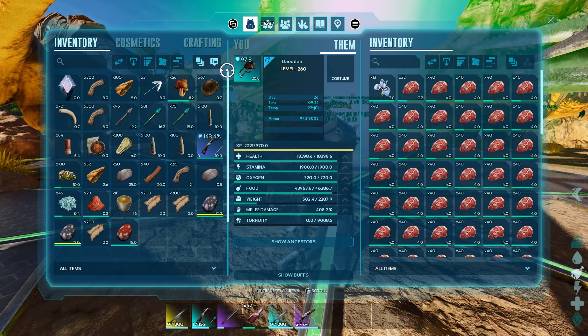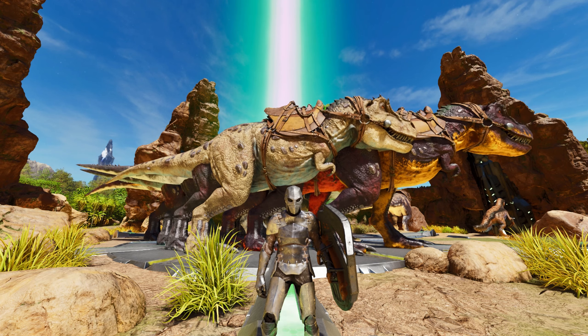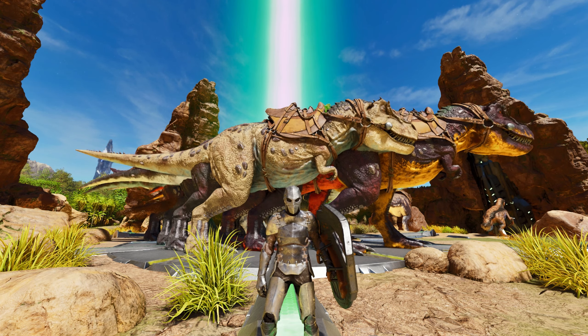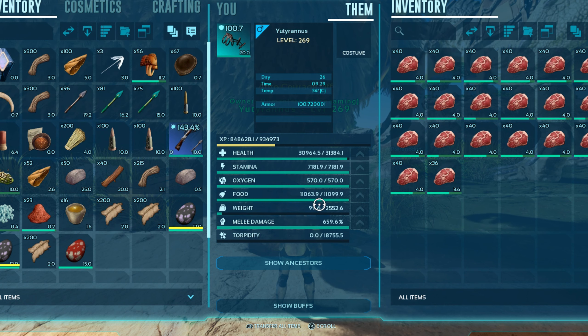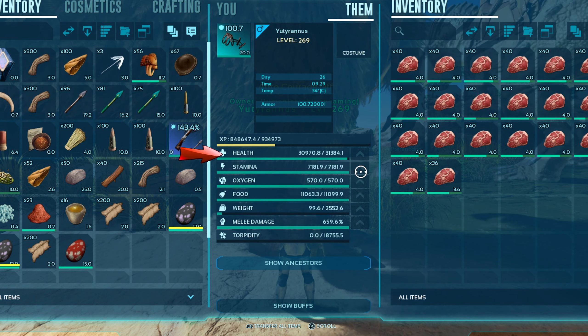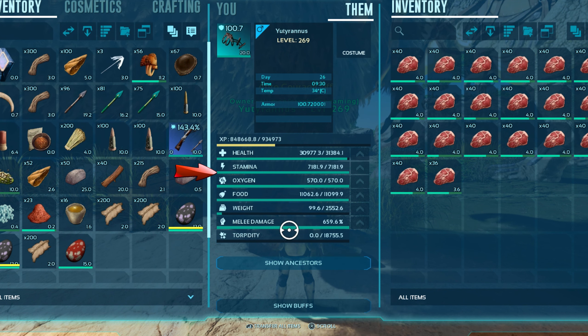For your Yutyrannus and Daedon, you need saddles with equivalent or higher armor than your Rex saddles. These blueprints are a little bit easier to get because they spawn more than the Rex saddle, so you should be able to find them in red drops. For your Yuty, get it to roughly 30,000 HP — if you take any hits from the alpha broodmother you may lose 1k HP per hit.